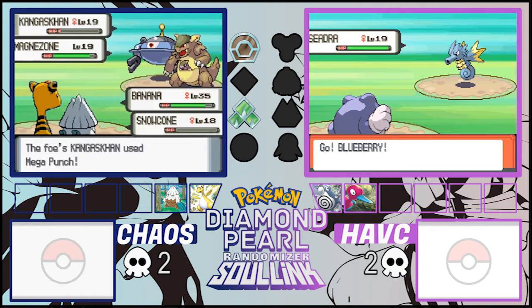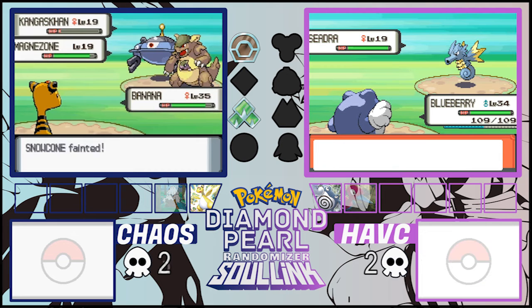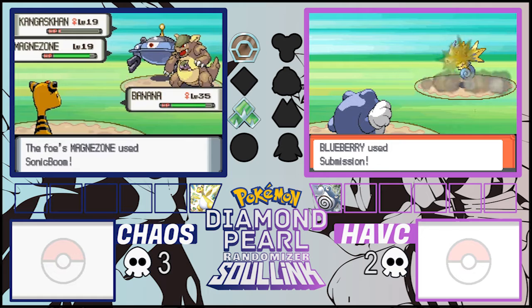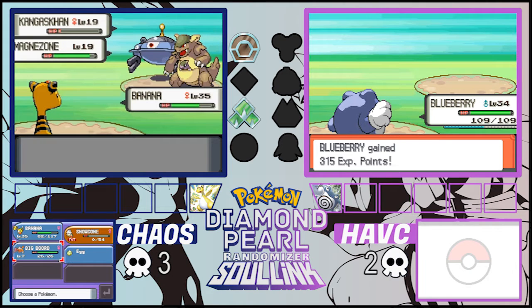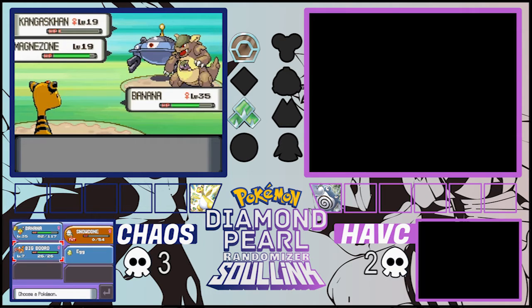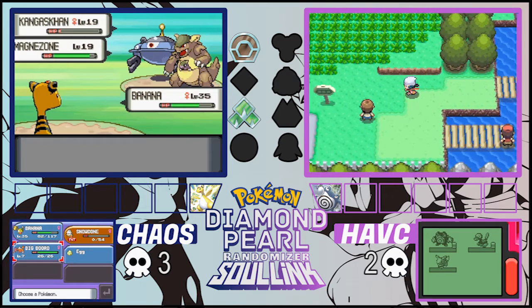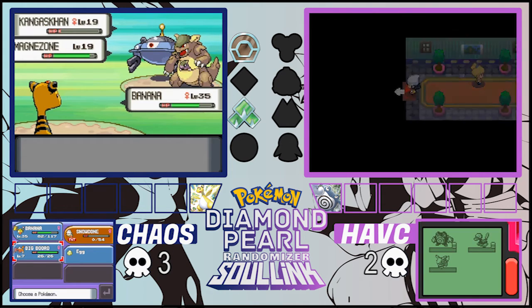Snover went down! He died to Mega Punch! Chaos, chaos, chaos — this is not how we start off an episode. I'm going to have to toss down Big Bird. I can't use Porygon either since he just used Recover. What do I do with Big Bird now? I can't fight with that. We might have to use a useless move to stall.